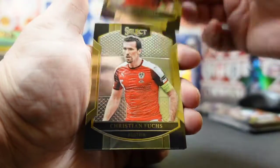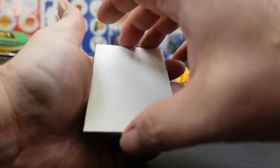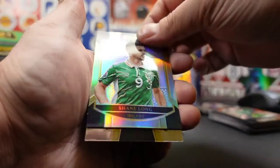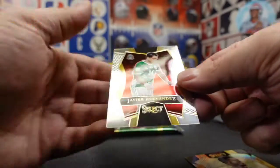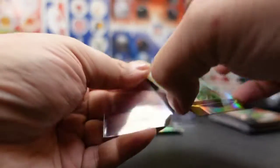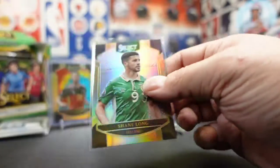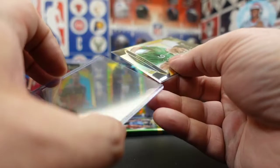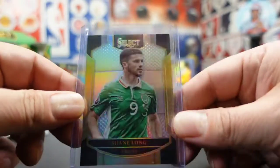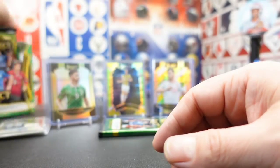All right, let's keep moving and see how we do. Gomez. Fuchs. Leone. Shane Long from Ireland. And we got a Chicharito on the back. Another silver — as I say, we are looking for those. Right on cue. Shane Long. Nice card.